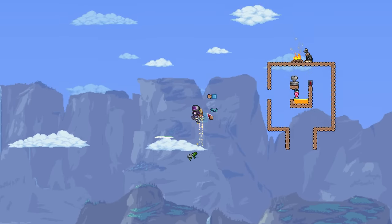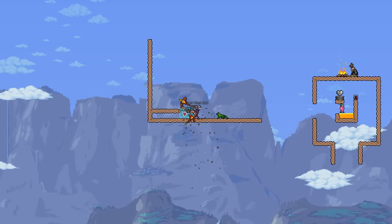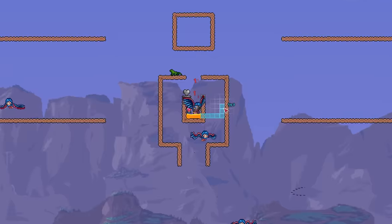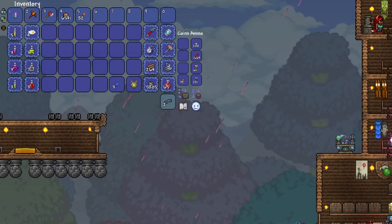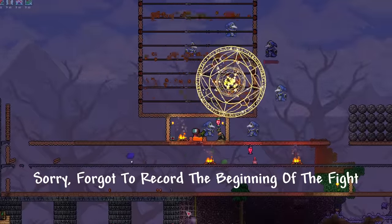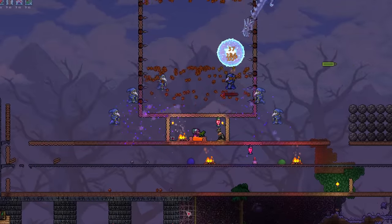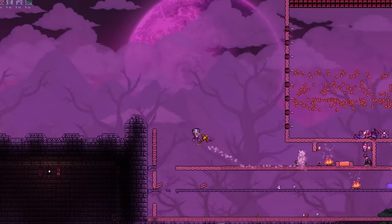My idea for the Moon Lord fight involves death boxes — three and a half of them: one for each hand, one for his forehead eye, and half a box for his heart. I make a ton of potions and get ready for the chaos. The Lunatic Cultist fight is extremely easy — the only somewhat dangerous part is the phantasm dragon. Without moving hardly an inch, the Lunatic Cultist is killed and the lunar invasion begins.